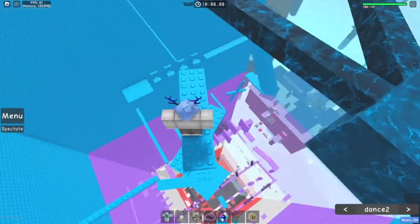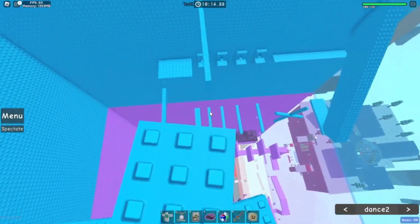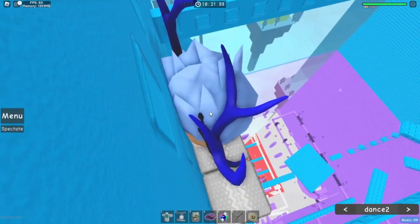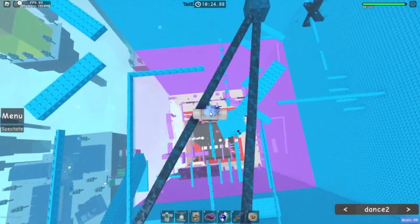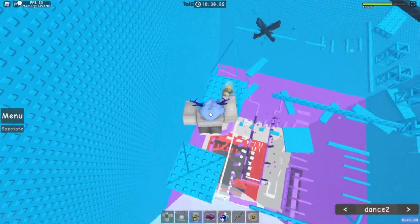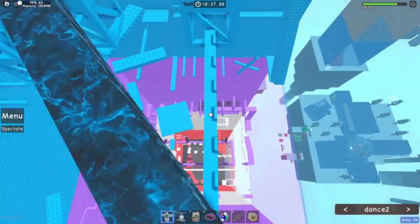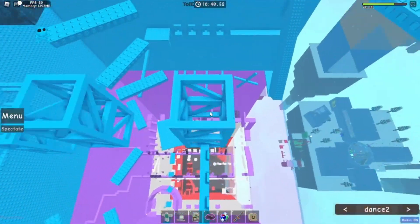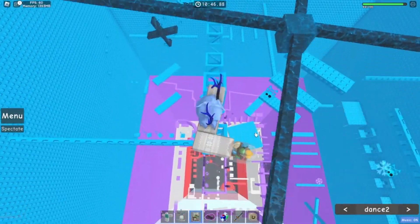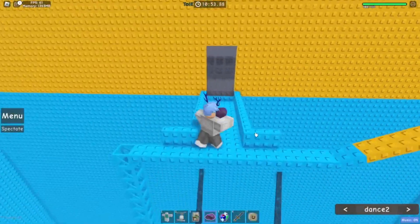Now we have this pinwheel section — go like this. And now we have probably the hardest part of this floor: tie rope. Go here, this is so tight — go like that and jump on this side. Now a spinner — this is a really hard section with the tie rope, so I recommend going in first person, even though I didn't do that. I'm more of a risky guy. Then get to this truss, heal if you want, and go here. Get on the spinners and go up here.